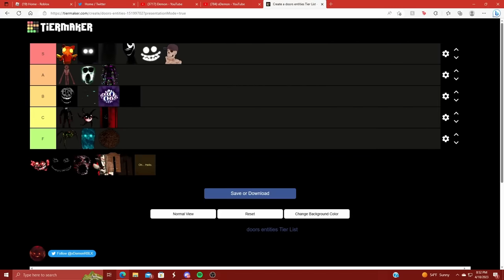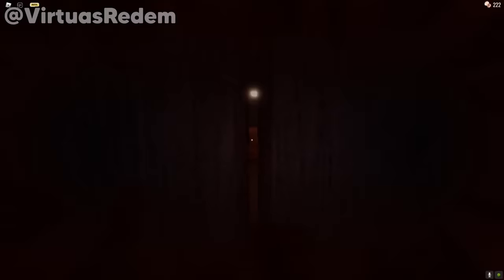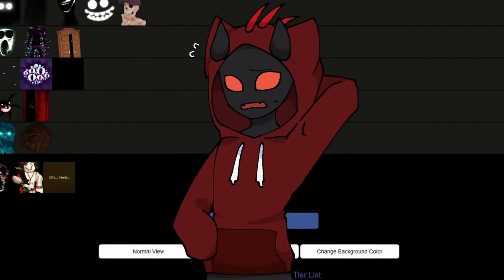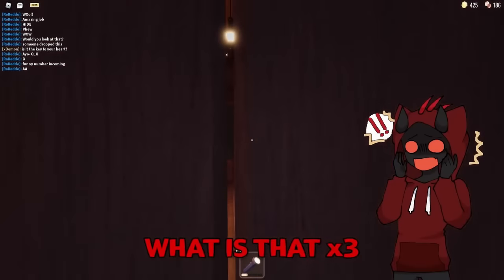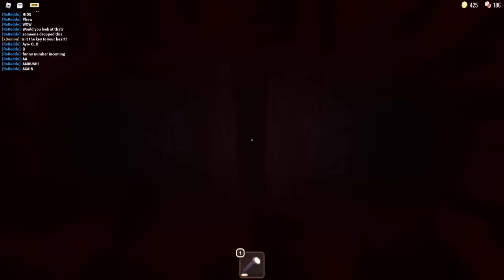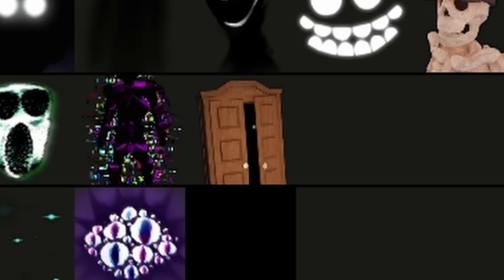Next up we have Hide. If you guys didn't know, there is actually an entity inside of each closet and his name is Hide. I'm putting him in A tier because this is the entity that makes you start freaking out and be super paranoid inside the closets when you're hiding. He'll say 'get out' over and over again, and if you don't leave he'll just shove you out — which I think is kind of funny. In my first ever Doors video, Hide actually saved me from getting killed by Ambush. This dude deserves being in the A spot.